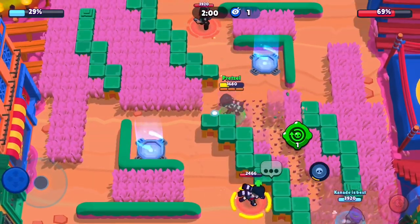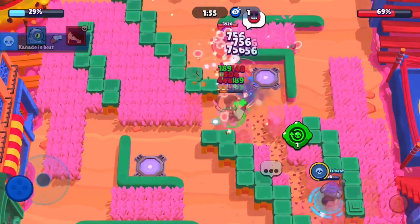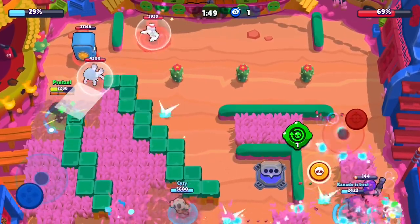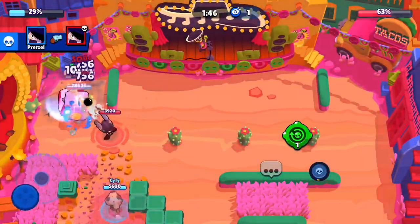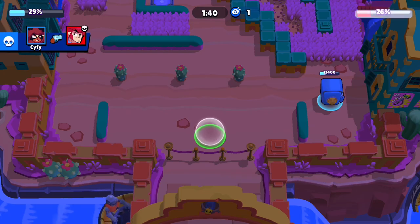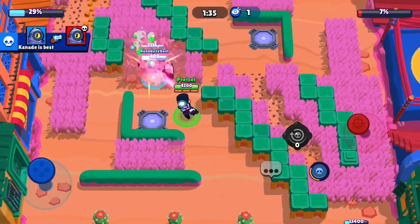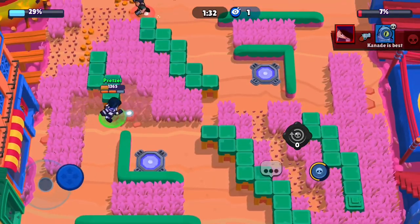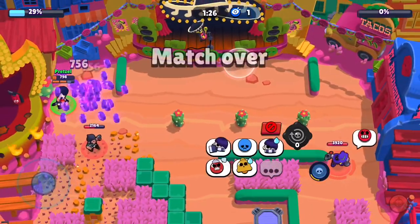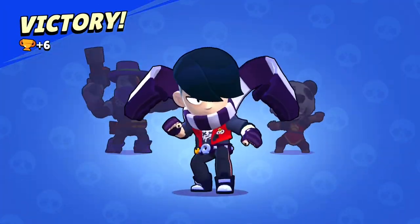That jump didn't really work, but then I decided to hide and take out the Colt — that was a pretty critical kill because he had a super and was about to do a bunch of damage. We're only at 30%. I got another kill on the Edgar. We have a Hyper Bear on the safe and a Rico super — so much damage — but they aren't able to take it out quite. I almost get the Edgar, and then right here I do. With this last super I'm just going to two-tap the safe. A very intense game, but we managed to make it out on top with a couple of crucial kills.